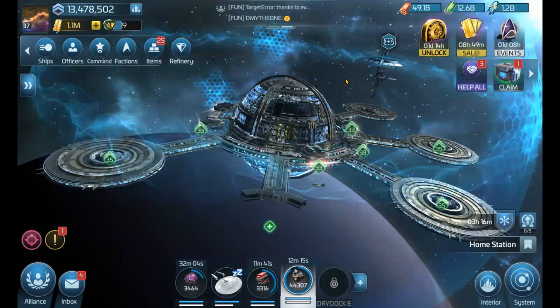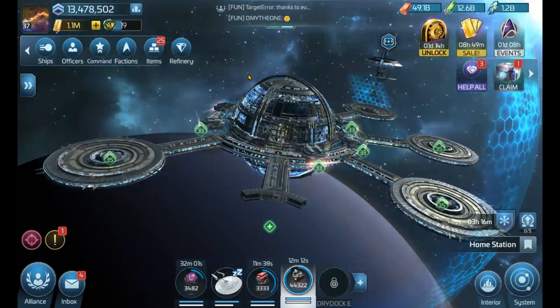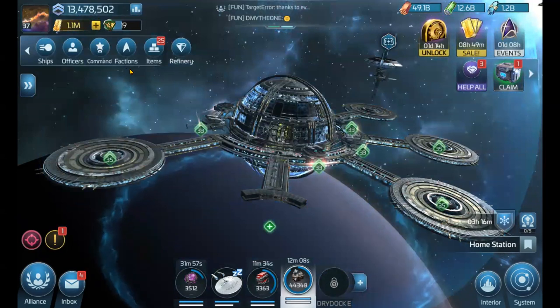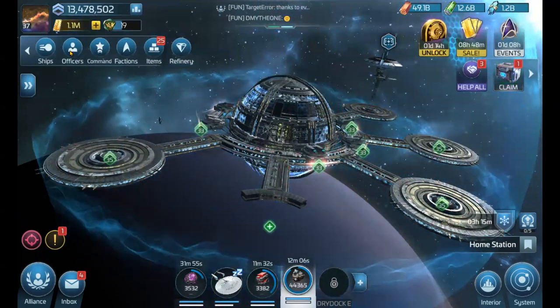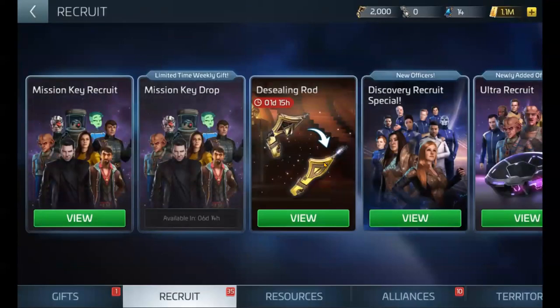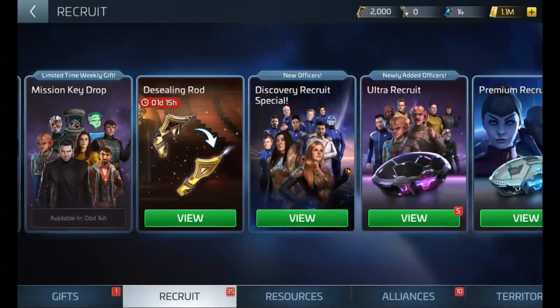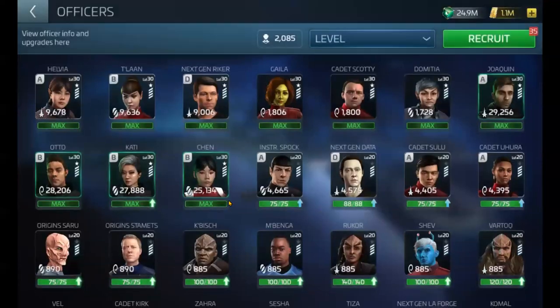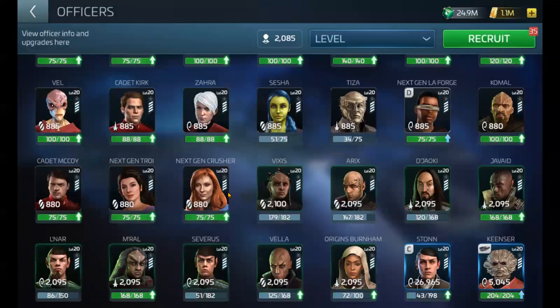So first off, what are transporter patterns? When you earn the maximum number of officer shards for an officer, you stop getting shards and instead either get officer XP or transporter patterns. You get officer XP for common and uncommon officers, but rare and epic officers give you transporter patterns.